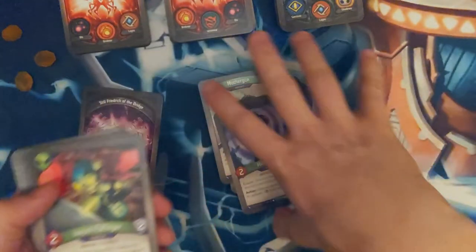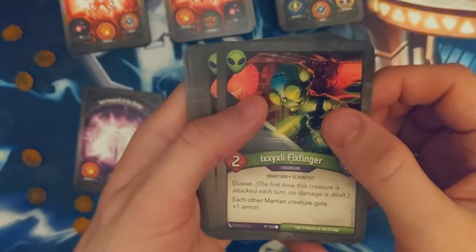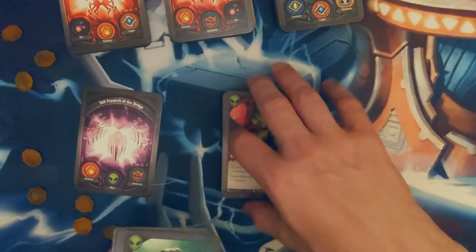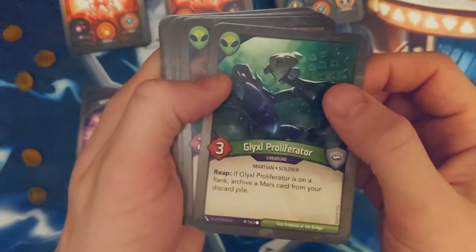Mind Warp, two Mind Warpers. X-Lixy Fix Finger — two of these guys. So my Mars — it looks like Mars is the main house I'm going to keep on the field here, using that to keep reaping, and then hopefully the other houses are support.